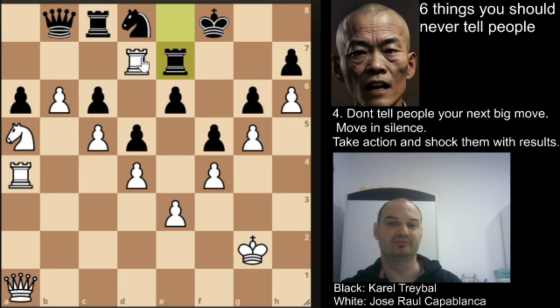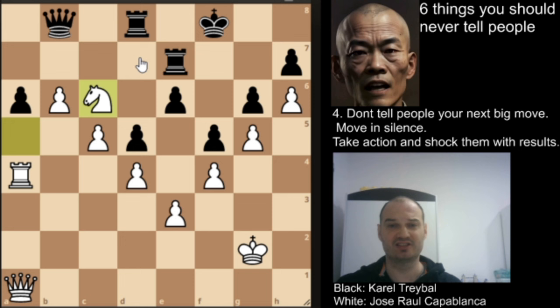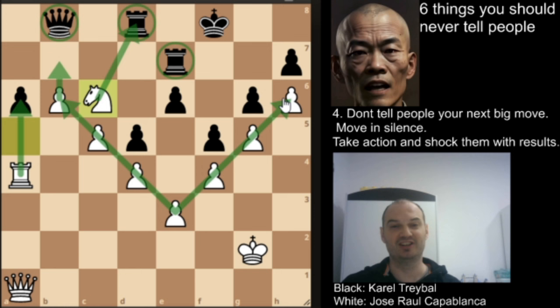Capablanca finished the game with rook h to d8 check — it is forced to recapture by Treibel — and now he has this amazing fork with the two rooks and the queen. He picks up one rook, picks up this pawn, promotes his pawn, and wins the game. In this position his opponent Treibel resigned because it is hopeless. You see this very beautiful V formation and how Capablanca used his tactical understanding of the game to win this beautiful game. That's it for today — I hope you enjoyed it, see you tomorrow with some new videos.